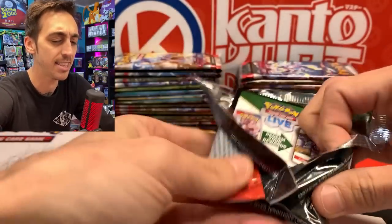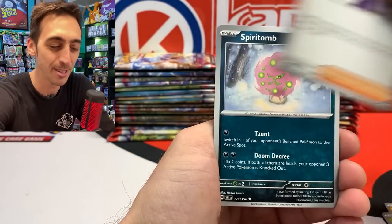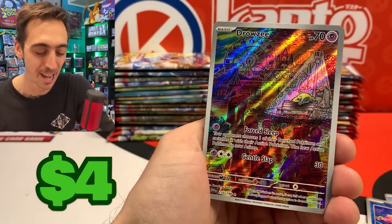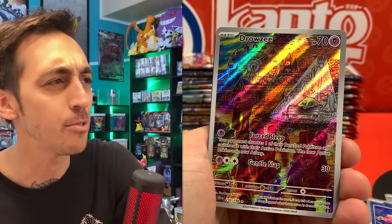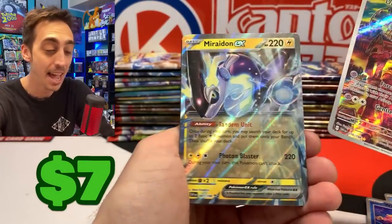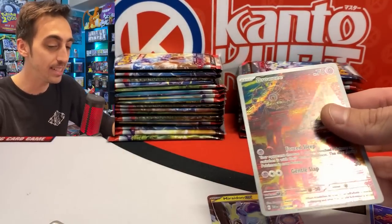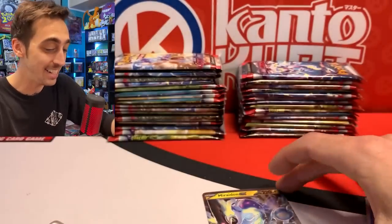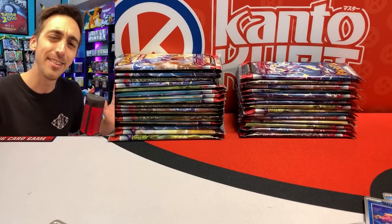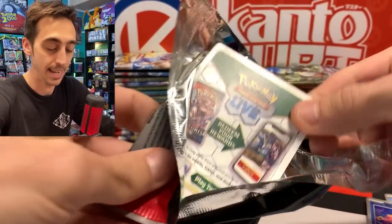Every other once in a while I might have to just go through them carefully. And there we go — I picked the right one to do it on. Drowzee illustration rare — character rare — hiding a Miridon EX. Nice little double hit there. Here's the code for you. Let's drop both of these into a sleeve. These are actually two that I needed in the binders. I think I've got about 80% of the Scarlet and Violet binder complete. I want to see if I can get up to 90% in today's opening.